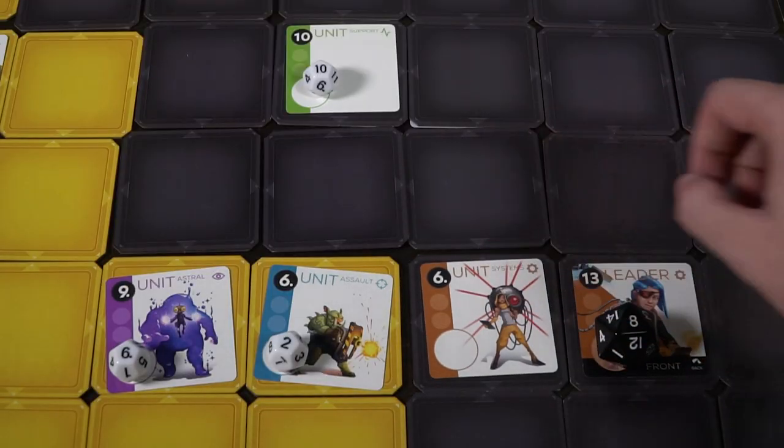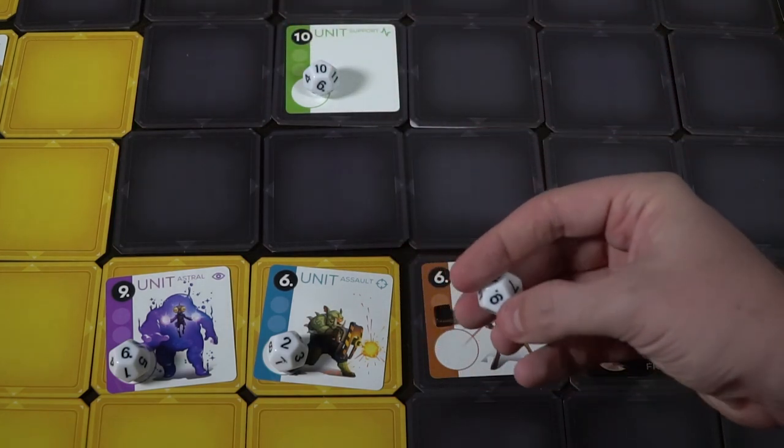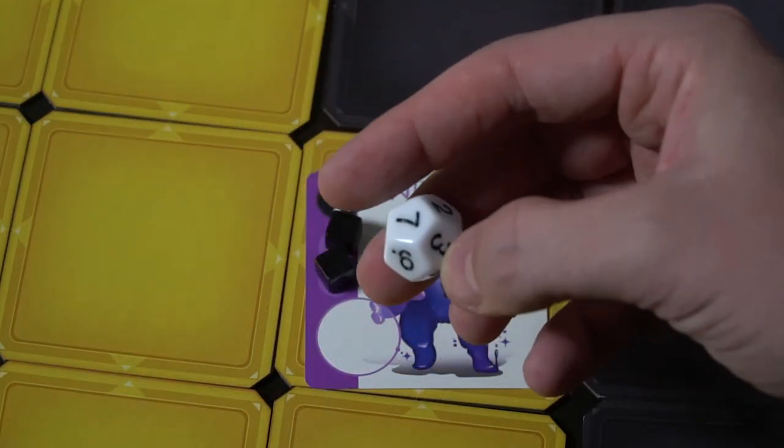There are also units with bonuses, especially the leaders. For instance, one leader lets you take control of your opponent's spaces when there are no unclaimed territories, and also says that when this side is facing up, all your cog units are increased by plus one — that's where the tokens come into play. Tokens have slots on the unit cards and can increase or decrease HP pips based on their values, like plus one, plus two, or plus five. Event or glyph cards can let you increase the value of your units, which is very useful.